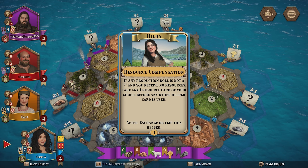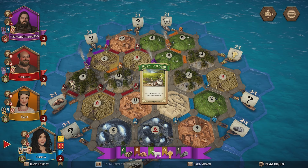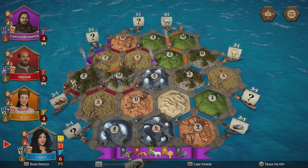What I might do here is trade some ore for wheat and get a development card maybe. Well done, Carla — I'm definitely not going to get the longest road.